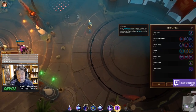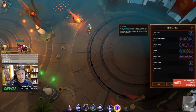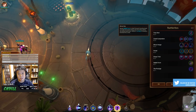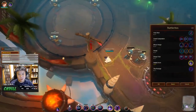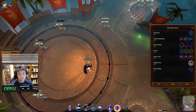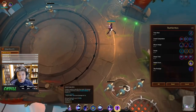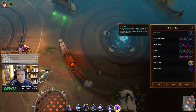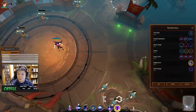Bunny Hop allows you to recast Rabbit Form to dash forward, knocking back yourself and the target enemy. It interrupts any ability being cast and inflicts a 1.2-second stun if the enemy is knocked into a wall. It's a bit like Ashka's ability. This almost gives you enough time to land a Mouse 2 on the stunned target, though not quite. It also does 1 damage — not mentioned in the tooltip.